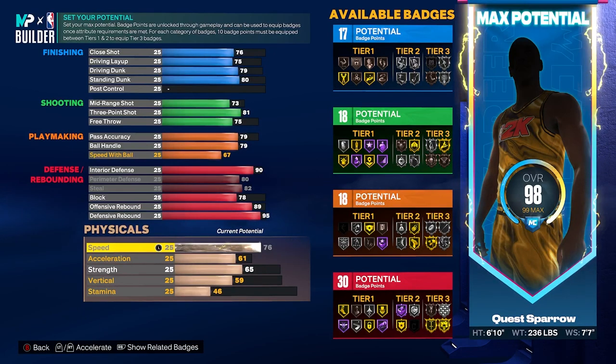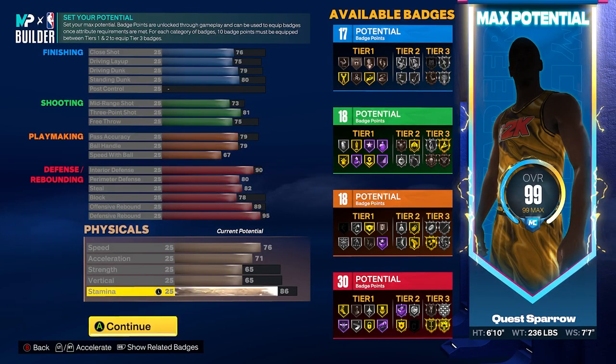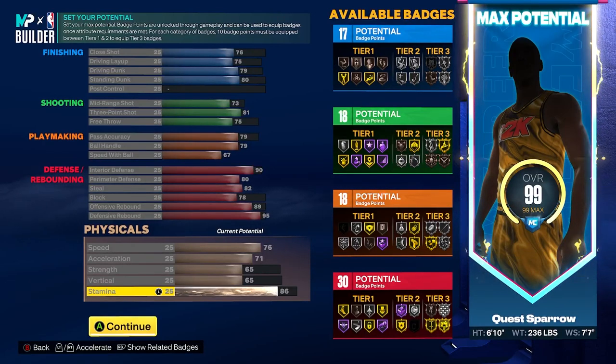Physically, we're going to max out our speed, max out our acceleration, keep our strength at a 65, get our vertical to a 65 for those big man contact dunks, and then put the rest on stamina at an 86. So giving this build a once-over: 17 finishing, 18 shooting, 18 playmaking, and 30 defensive badges. There are some variations you can tinker with — you can make it more playmaking oriented or a better shooter — but you really want to get the 80 perimeter defense, so make sure you're at a certain weight to get that 80 perimeter D and this 3-and-D wing name. It's very well-rounded — can shoot, pass, finish — but defensively, I would not want to be matched up against this at the rec.